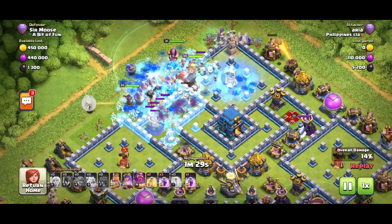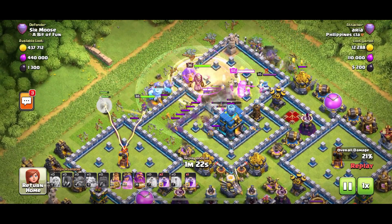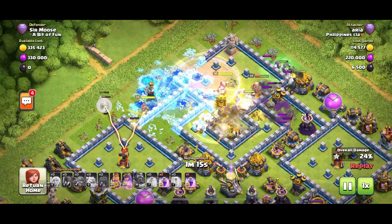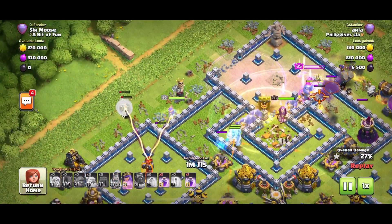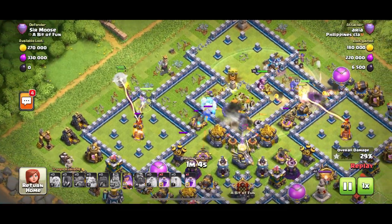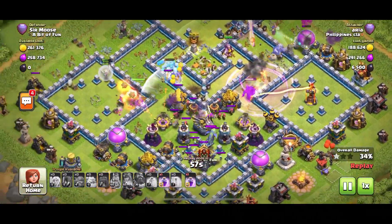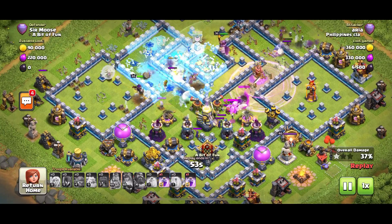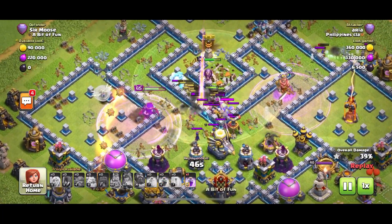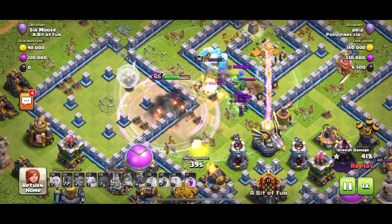That single target inferno is locked on — it's been frozen — and three bowlers get ejected via a spring trap, magnificent. The king is in there, he's been raged, town hall is down, but there are all these compartments where troops keep getting hit. The queen's been infernoed as well. Look at the low percentage they're getting — 27, 28, 29, 30% — and then the clan castle troops come out, making matters even worse: a whole bunch of witches.